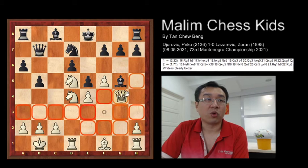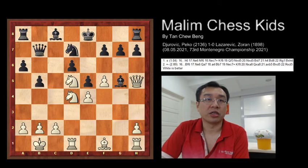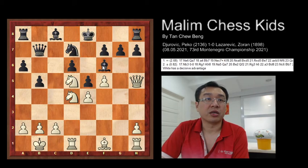In the actual game, white played queen to h5. After this move, the bishop retreats to f6, and then white can just capture the bishop.